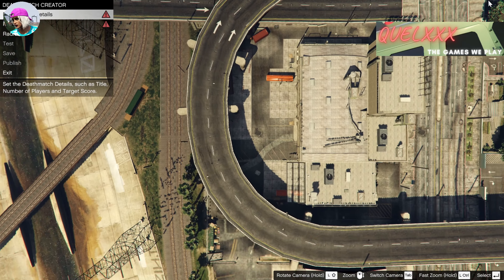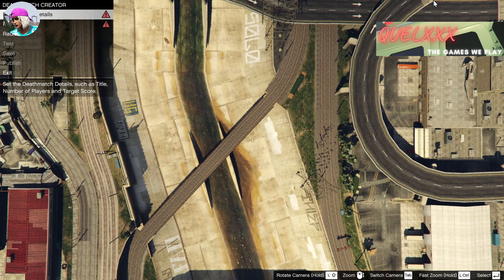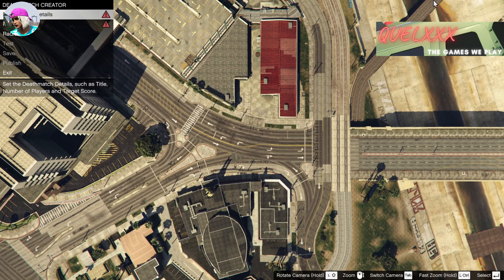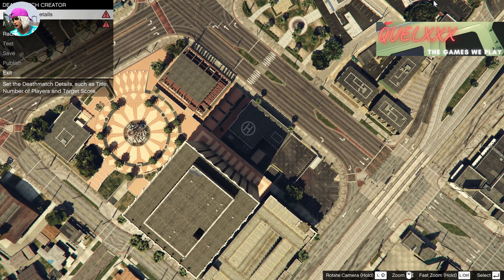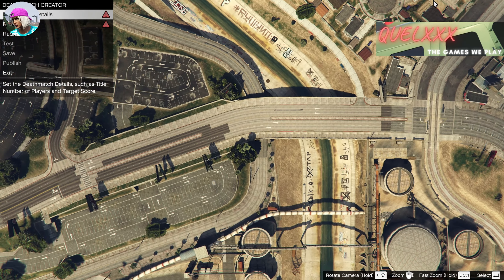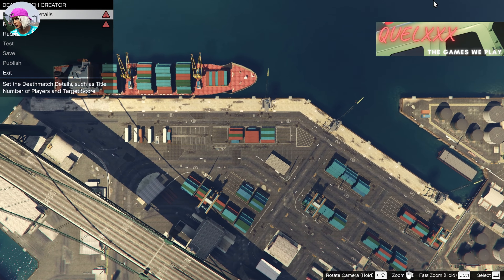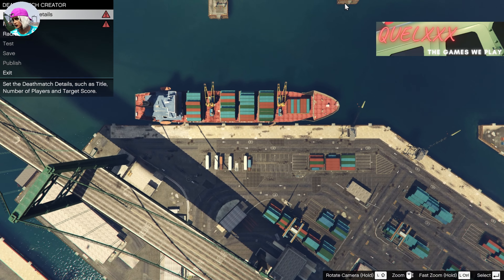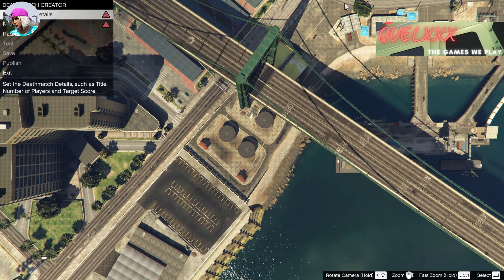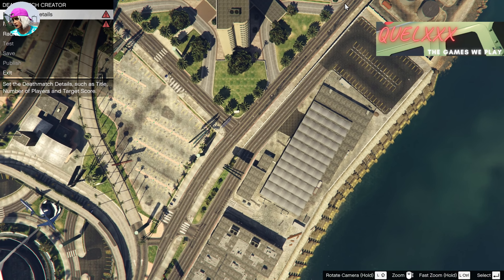You can choose any location you want. I would recommend choosing a location that is pretty wide open — no buildings, no obstacles — so that you can access the NPCs very quickly and easily. I am going for LSIA because the tarmac at the airport is the largest open space and it's pretty easy to place the spawn points there.